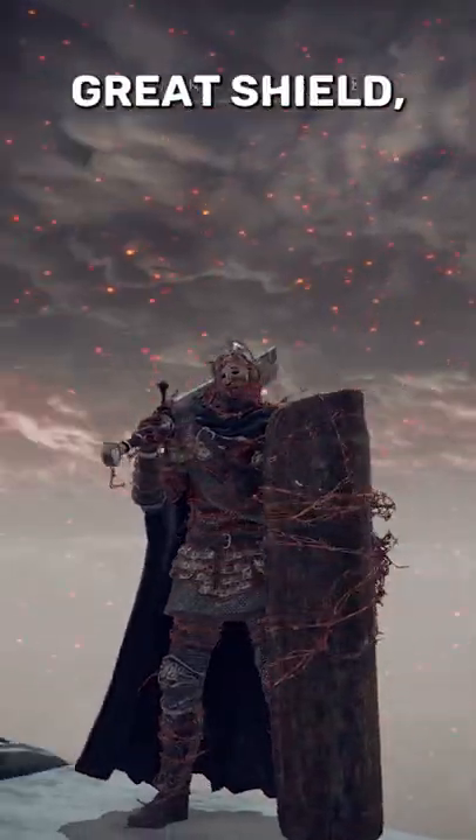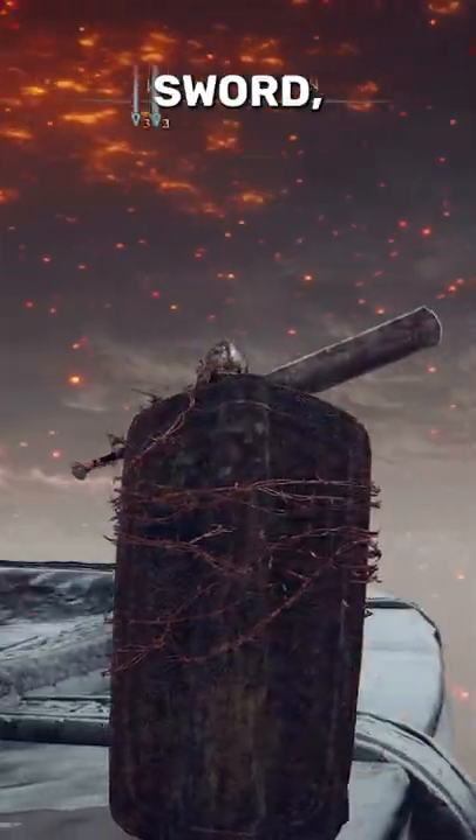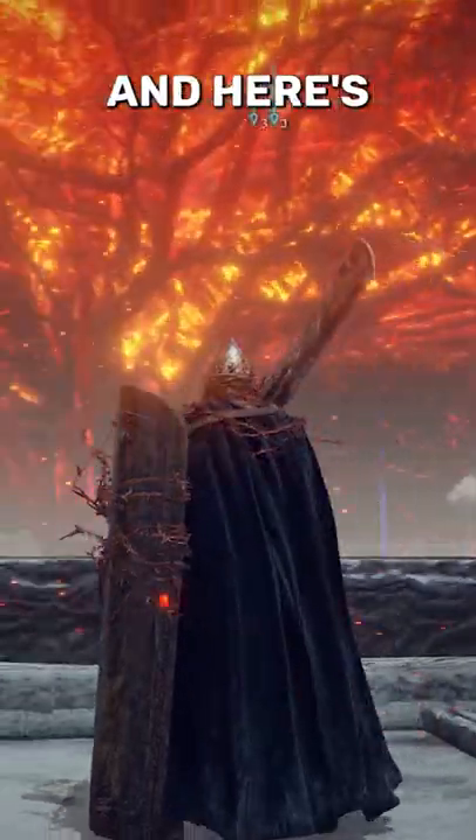This is Briar's Armor and Great Shield, along with Mariah's Executioner Sword, and you can get all these in the same spot. Here's how to get it.